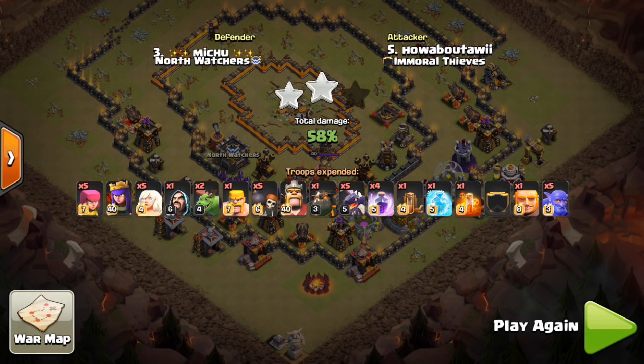A few honorable mentions: using Bowlers, Giants, and some Golems — just a lot of tanky, high HP troops — especially for relatively lower-level Town Hall 11s or spread-out bases where pathing is still doable. Nothing's really been nerfed or taken away. We're seeing the new Dragons in addition to Valks. Mainly Dragons and Valks, possibly with Baby Dragons depending on the base — Baby Dragons for compact bases, more Valks and better funneling for spread-out ring-type bases.